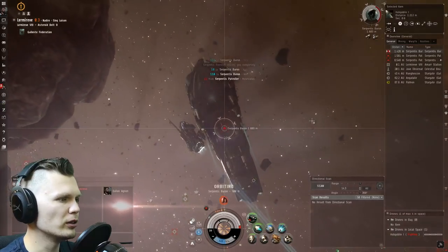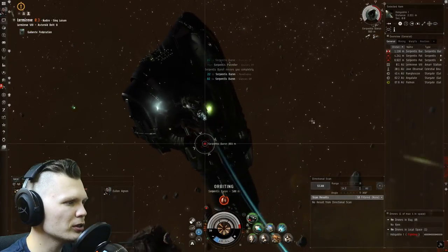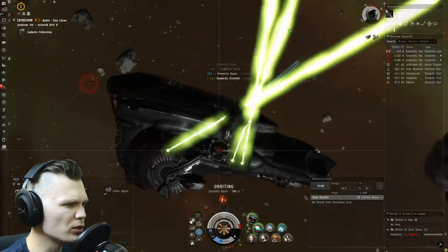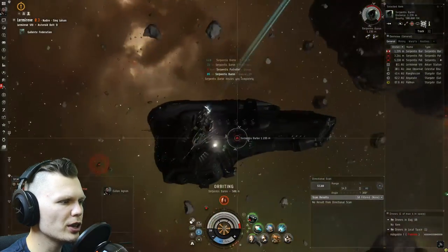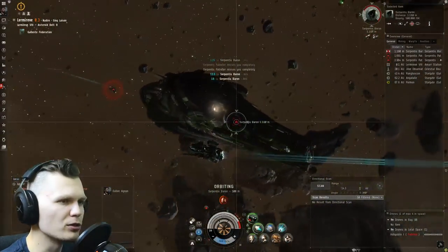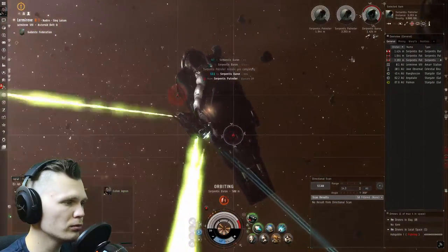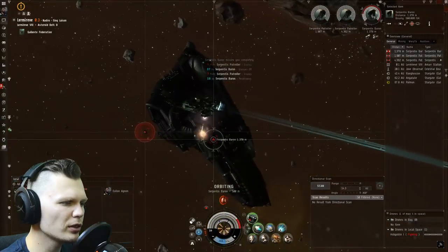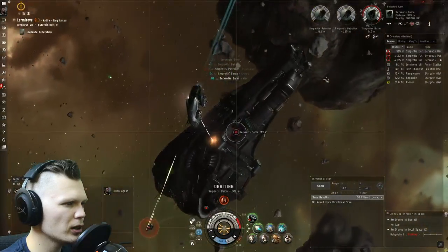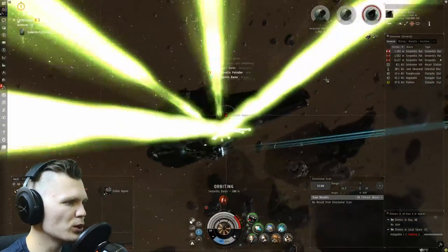Of course, if somebody lands on grid and you don't want to fight them, you really should abandon the drone and just warp away. We're kind of bumping off each other here and bumping off the asteroids — that's not really good for us. Make sure to scoop up your drone into the drone bay before you leave. I could also tell my drone to attack these frigates so I take less damage from them. Hopefully we won't be bumping any more asteroids.